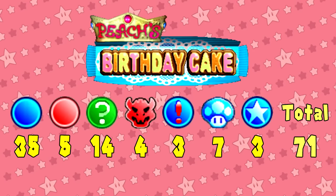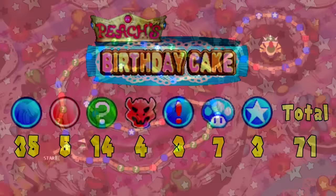Here's the space lineup. Out of all the boards, it has the most amount of happening spaces at 14, Bowser spaces at 4, Chance spaces at 3, and Mushroom spaces at 7. Isn't it funny how they gave the most amount of Mushroom spaces to the food board?